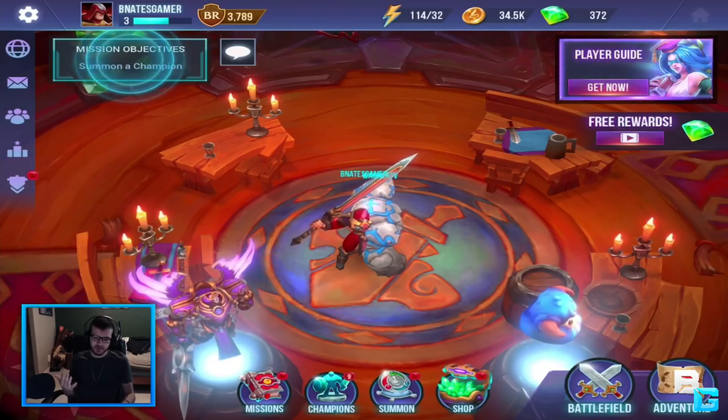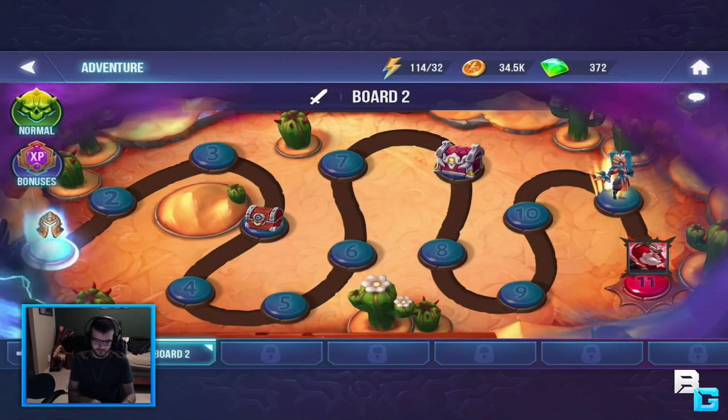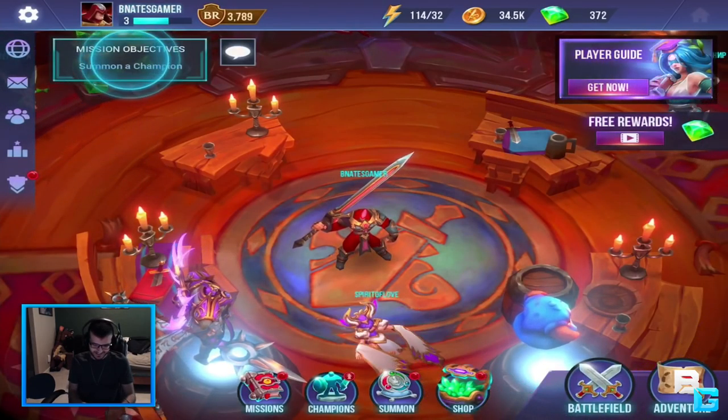There is an energy system, but I've had no problem playing the first adventure which is the story board one. I finished the entire thing and after completing it and getting all the rewards from my mail, I literally have 114 out of 32. It just - nothing needs to be said there.